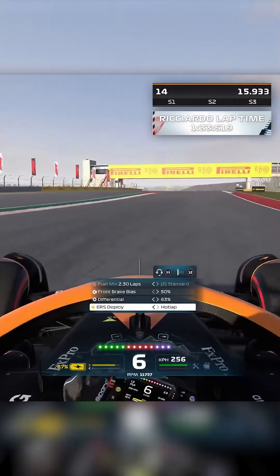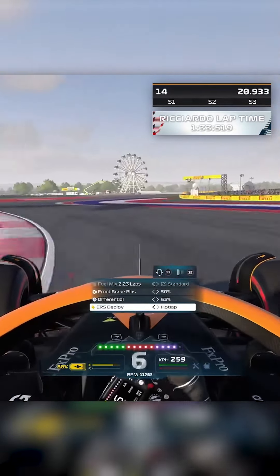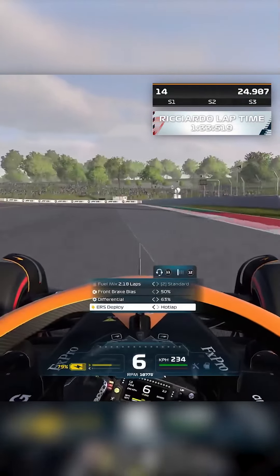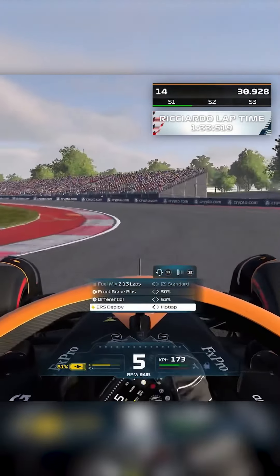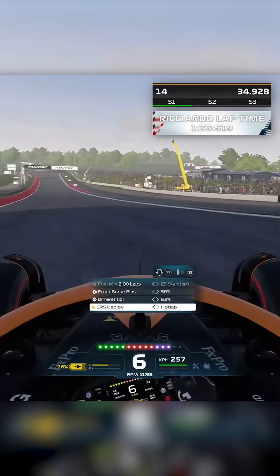Now we get ready for the S's, which is very easy to get caught out by. Clip as much kerb as you can without touching the yellow sausage elements — that's going to destabilise the car. Keep to the right to fling in to the left, and the same is true for this next right-hander. Stay as far to the right as you can, and it means you can get on the power and carry so much more speed on exit. It's free lap time basically.